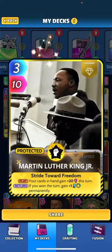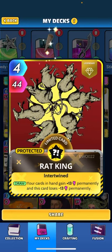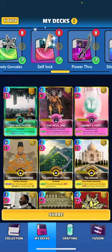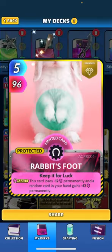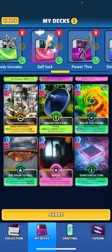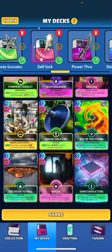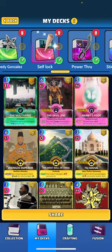There's cards like Martin Luther King, giving everything in your hand plus 20. Rat King — and you guys know I'm high on this card — giving everything plus 13 permanently. The Multiverse, giving everything plus 11. Rabbit's Foot: if you just leave it in your hand, you're constantly getting boosted a random card plus 12 permanently. Same thing, Great Wall of China, plus 8. So we're just boosting our stats and power level, then trying to take advantage of these self-locking mechanics.